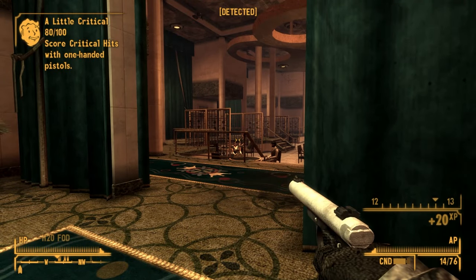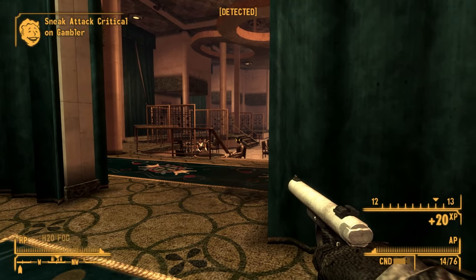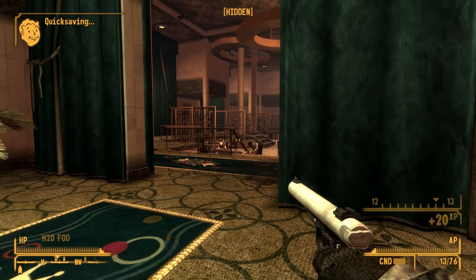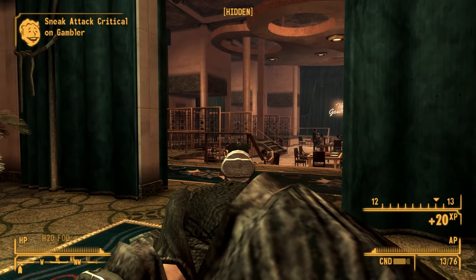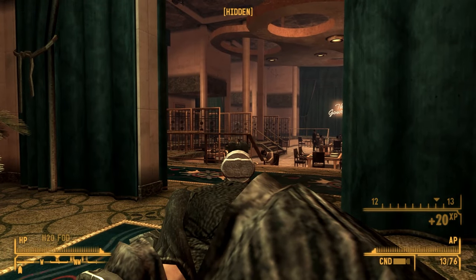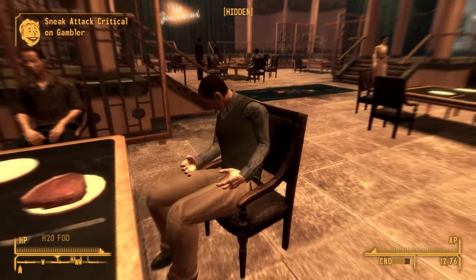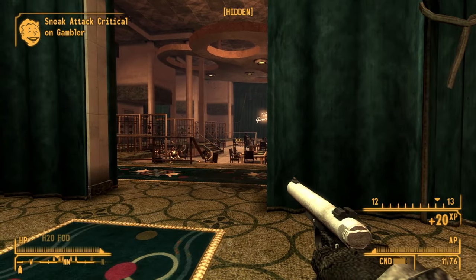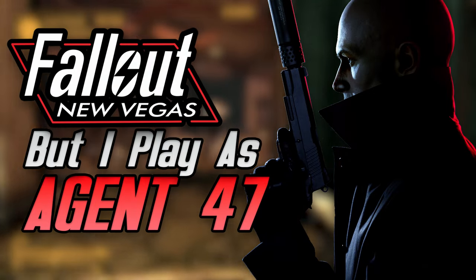I am a fan of stealth games, especially the Hitman series, which is a huge contradiction from my usual playstyle in most games, where I chase the feeling of power by beating everything with blunt objects and finding ways to break the game and go past certain limits. For this run of Fallout New Vegas, I planned everything out. However, like my usual run of Hitman, nothing went to plan. Can you beat Fallout New Vegas as Agent 47?